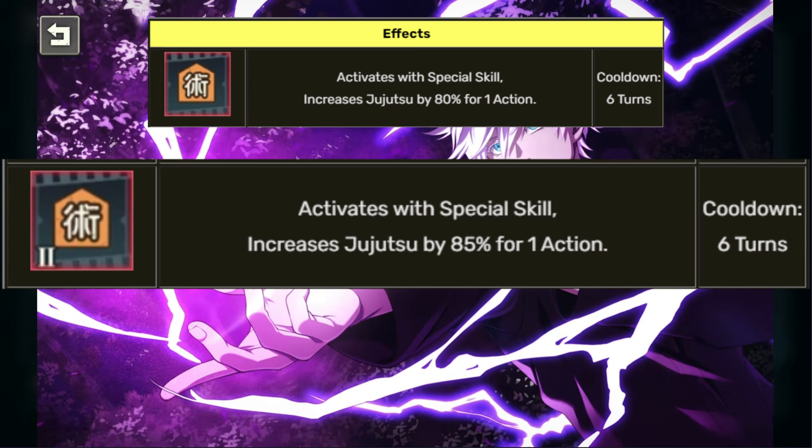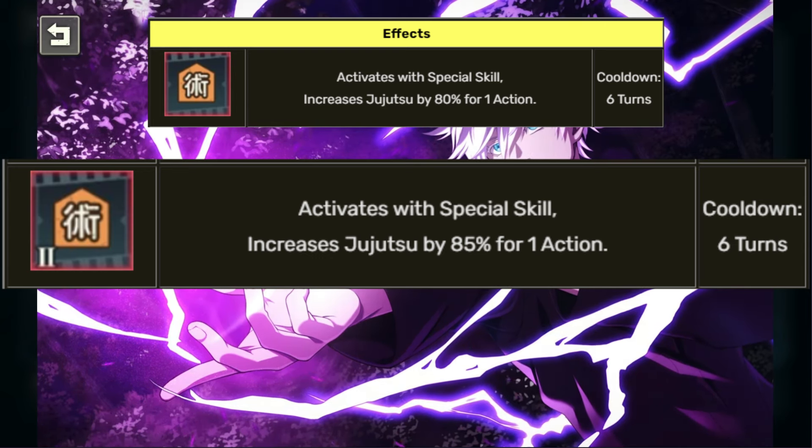Here is the active skill. The active skill is normally unlocked when you get one dupe of this — a plus one. At the start of the wave, it recharges the special gauge by 200 points, and this is really, really clutch, especially when you put it on certain units that we're going to be recommending towards the end of the video. Let's show you what it does without it and with it when we go into battle.